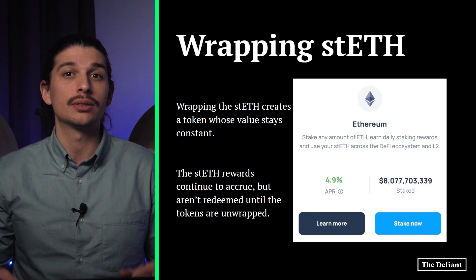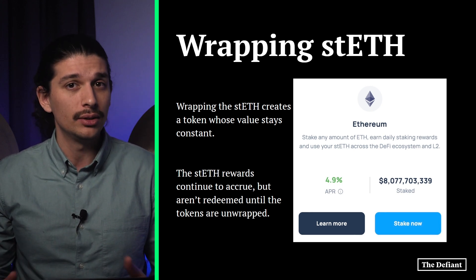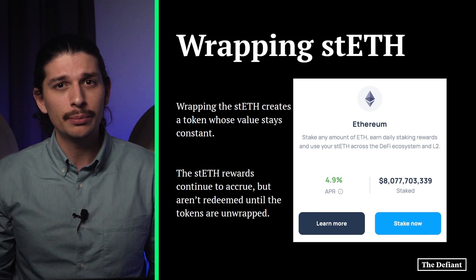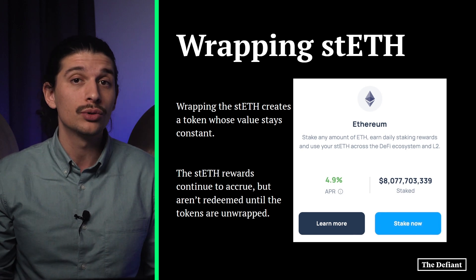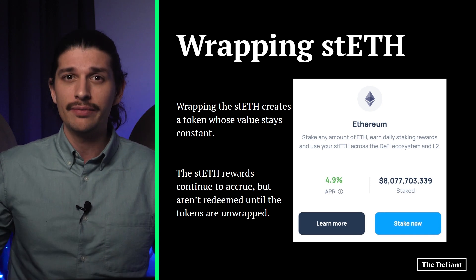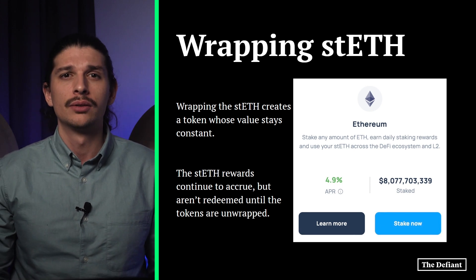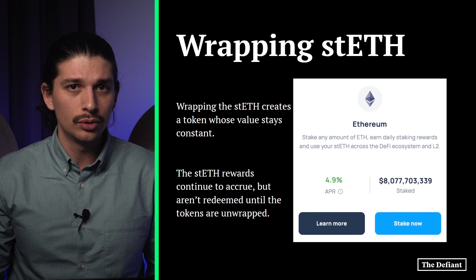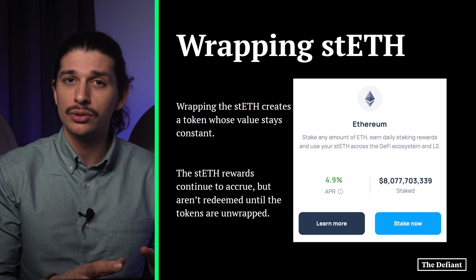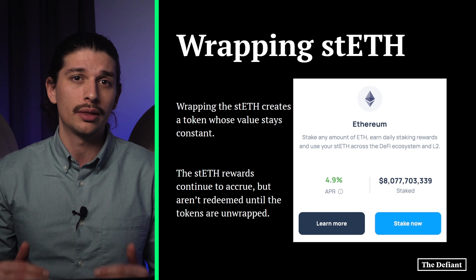Wrapping the staked ETH creates a token whose value stays constant. The staked ETH rewards continue to accrue, but they're not redeemed until the tokens are unwrapped. In an example Lido gives on its website, one might wrap 100 staked ETH tokens, get back slightly fewer after paying the transaction fee, and then eventually receive 101 staked ETH tokens upon unwrapping. So moving wrapped staked ETH to L2 protocols allows you to earn staking rewards and put wrapped staked ETH tokens to work in DeFi protocols at a much lower cost than on Ethereum mainnet.